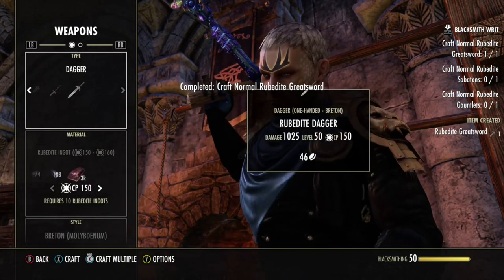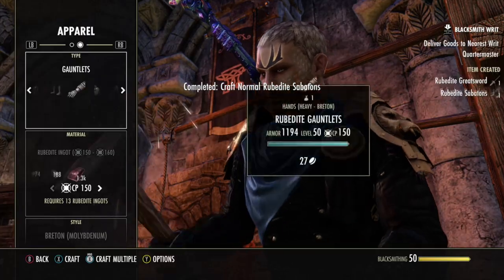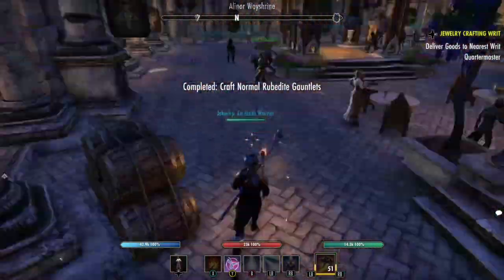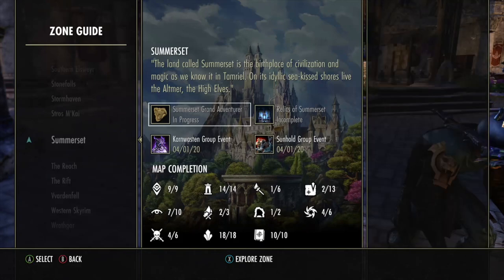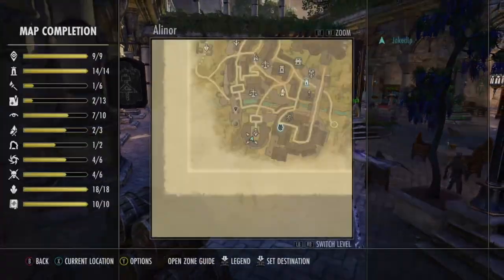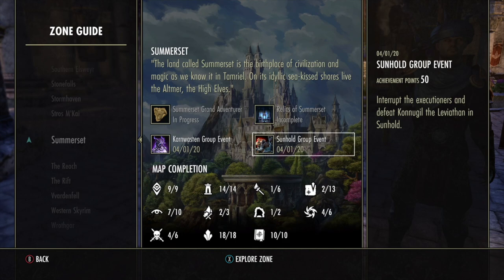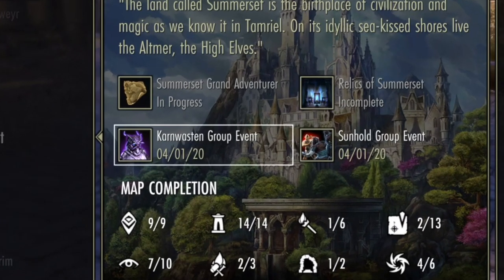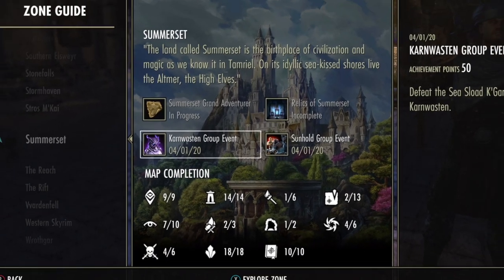A key point I hear a lot is 'I don't have the skill points to do it.' Well there are some easy ways to get skill points not everyone tells you. Do you see where it says one out of two? I hit the map button and held X — depending on your console it'll be different. This is a group event. Each public dungeon has a group event — every single zone has one or two — they're indicated by this symbol. Every time you complete these public dungeon group events, every character gains a skill point.